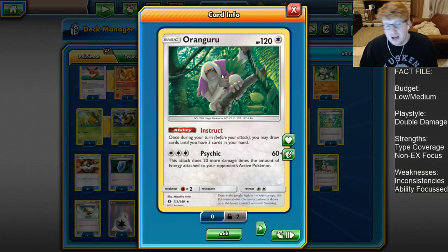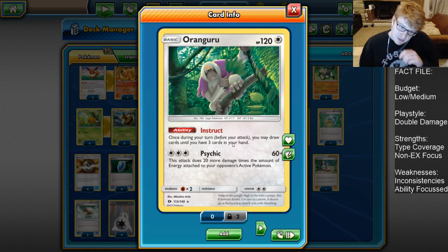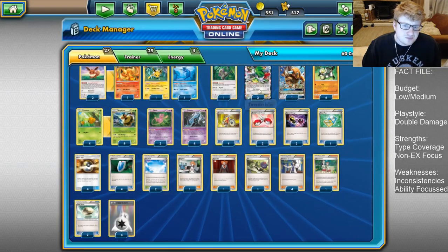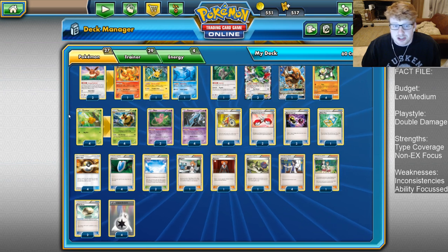We're also using one Oranguru. It has 120 HP as a basic and the ability Instruct — once during your turn, you may draw cards until you have 3 in hand. This is nice protection against Delinquent and N in the late game, where we need to keep digging for our last DCE or last Lysandre. It does have an attack called Psychic for 3 Colorless that does 60 plus 20 more times the energy on your opponent's active, but you'll very rarely use it. And we play 2 Shaymin for draw power and 4 Unown for additional draw power, as well as just increasing the Pokemon count to improve overall output.